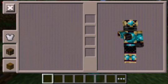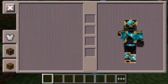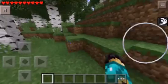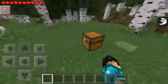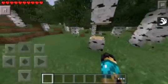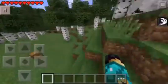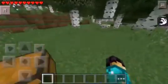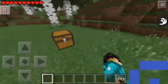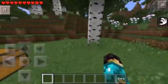Hey guys, Skellybobs here playing Minecraft Pocket Edition with you guys. Today is a mod review — the first time doing a mod review! Today's mod is a troll mod called the Piggy Right mod. You can download it in the description below.